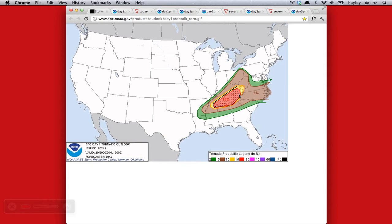I learned recently that EF1s can destroy mobile homes. So basically, if there's going to be any sort of wind event and you live in a mobile home, you should get out and go to a shelter of some sort.